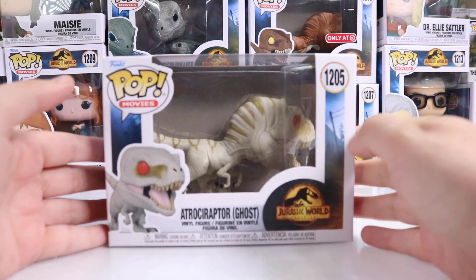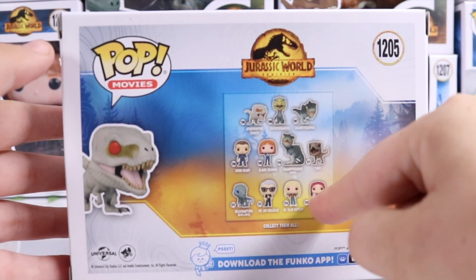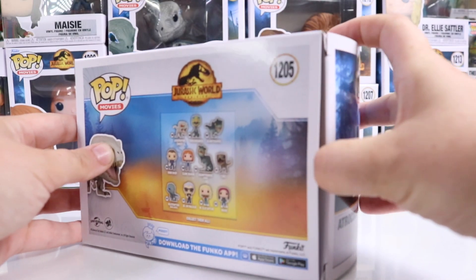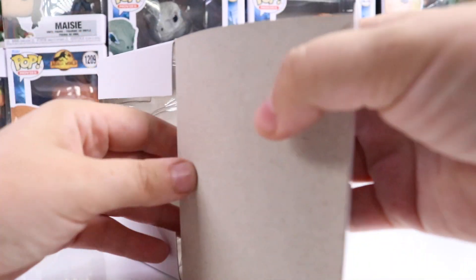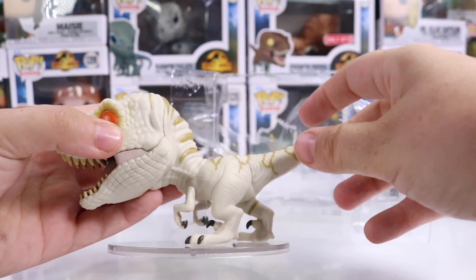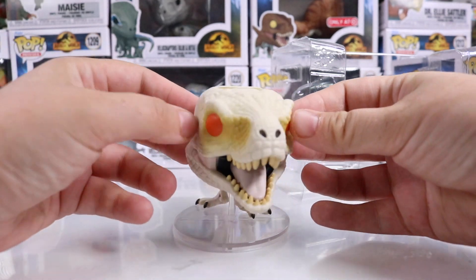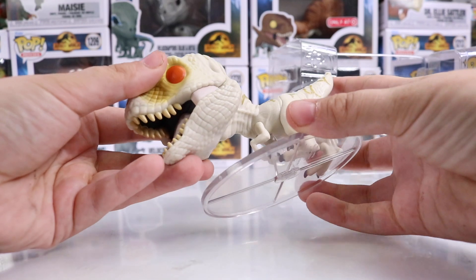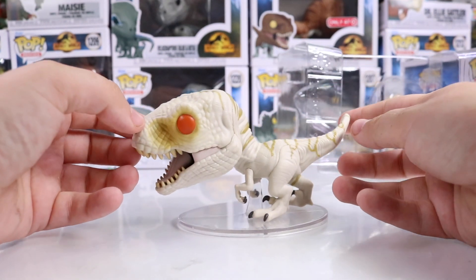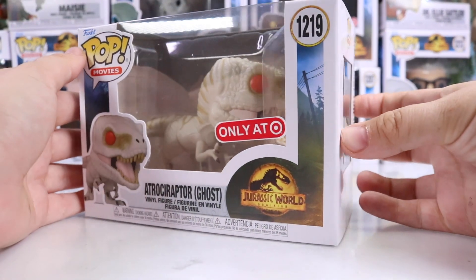First up we have Ghost — Ghost is number 1205. On the back here we have the collector set. There are some exclusives and some larger sizes. I have been reviewing Funko for over seven years now and their attention to detail is getting much better. The stand is awesome — that is a pretty cool ghost raptor from Jurassic World Dominion.